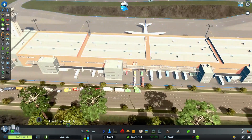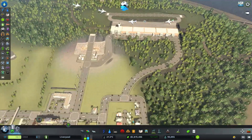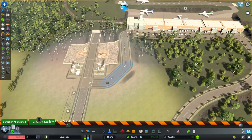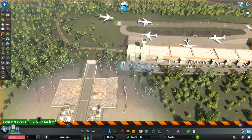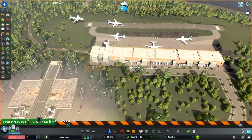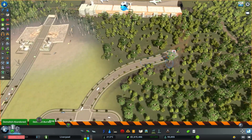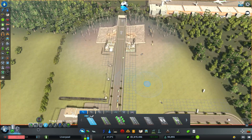Now that I'm looking at the path, this path needs to be changed because I can't have these — let us swap this out. Delete, delete, delete, delete. I really don't need six lanes coming up. What I'm actually going to do is make a lovely two-lane road instead.